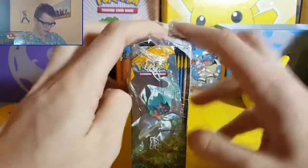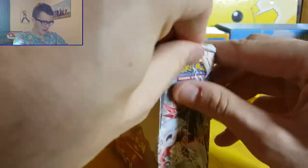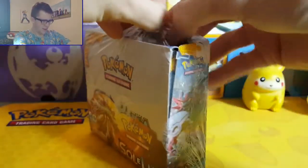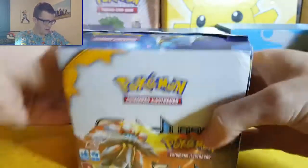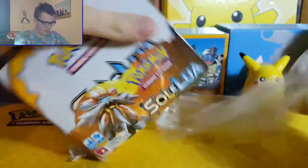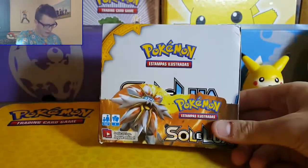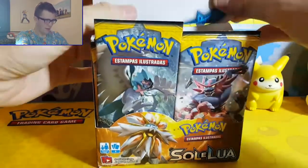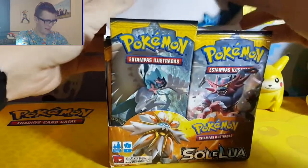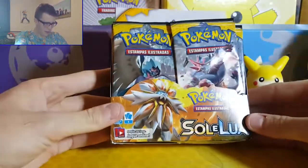As you can probably tell already, it's a lot thinner than a normal booster box because each pack has less cards in it. This is the Sun and Moon base set - a good friend of ours picked it up when he was in Brazil for the recent international championships. All the cards are the same as our Sun and Moon set except they're in Portuguese - so this isn't Pokemon Sun and Moon, this is Pokemon Sol e Lua.